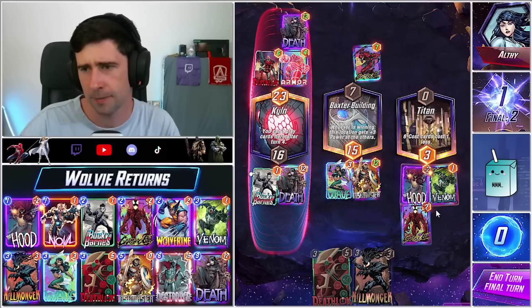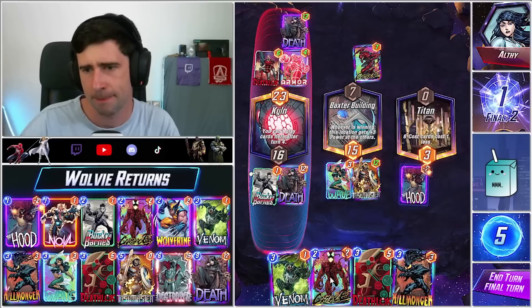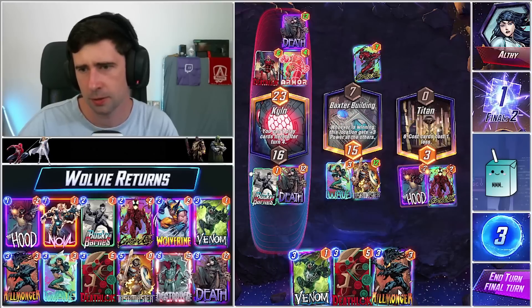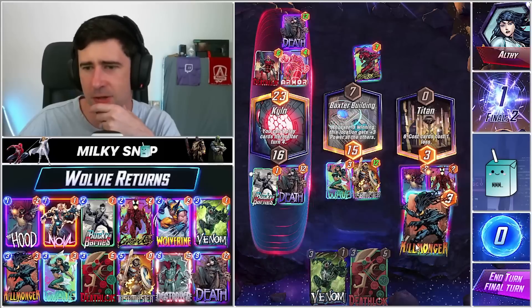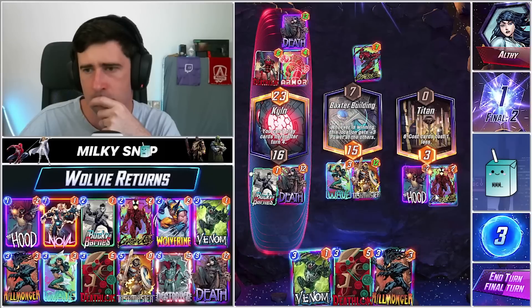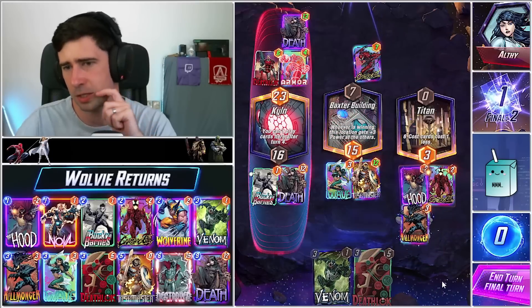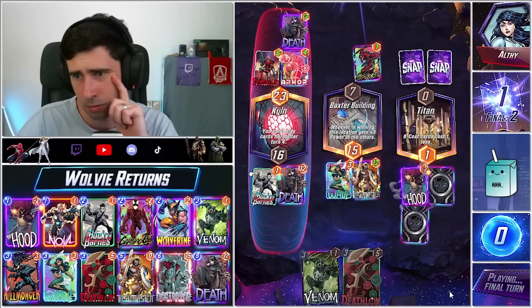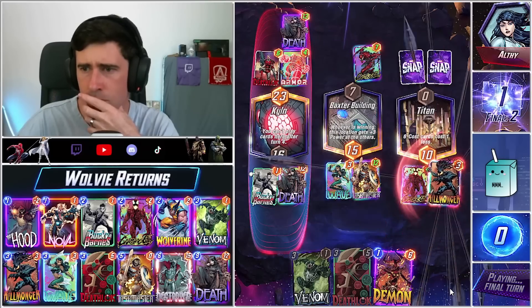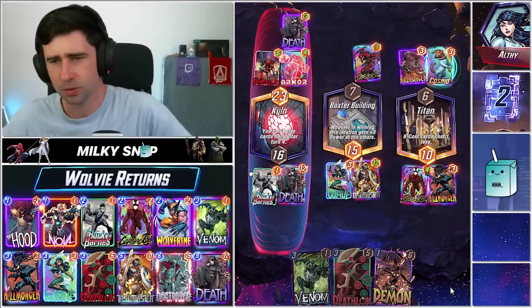I think this is the most power we can get out. This is only six... technically no, can't do that — this is four, this is seven. Hmm, yeah I think this is the most power we can get out. Cosmo and Killmonger — we end up getting the win there. That was really cheeky.